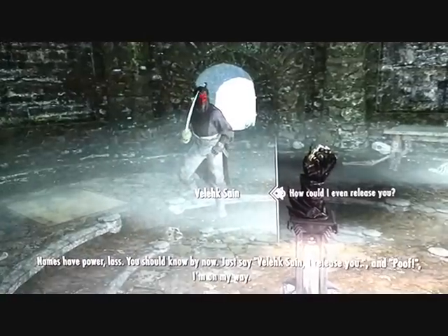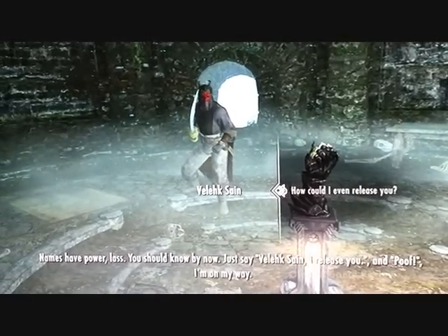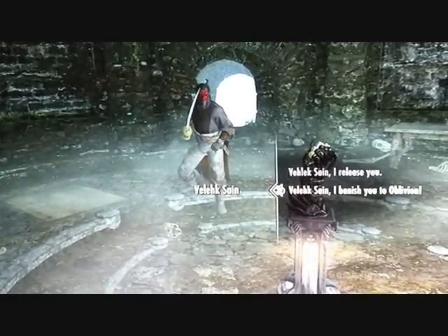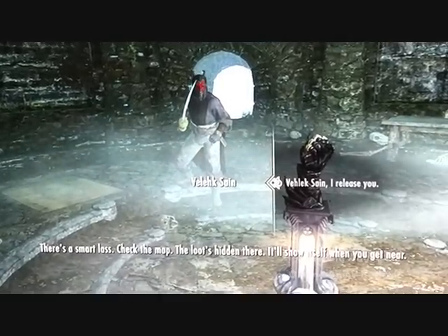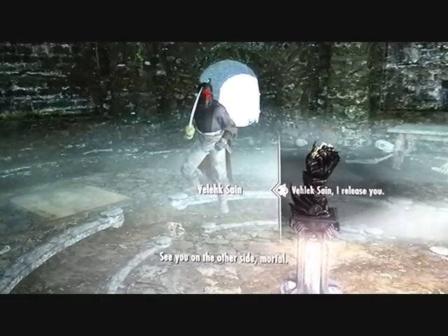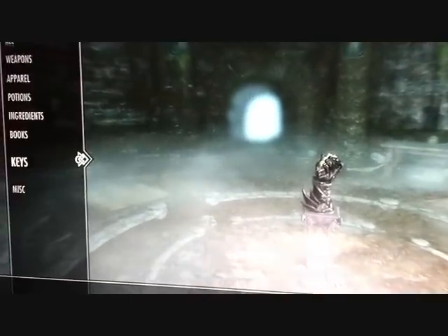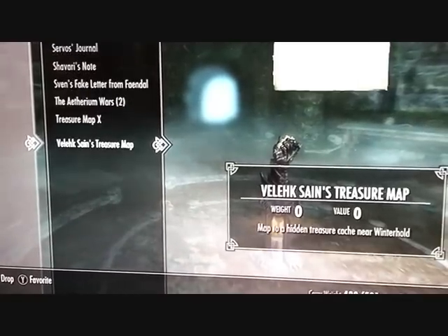Names have power — you should know that by now. He agrees, and we part ways. There's a smart lass — check the map. It'll show itself when you get near. See you on the other side, mortal. So we had ourselves a Dremora pirate, and he's given us a treasure map.